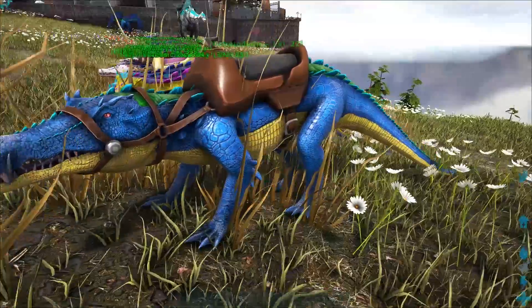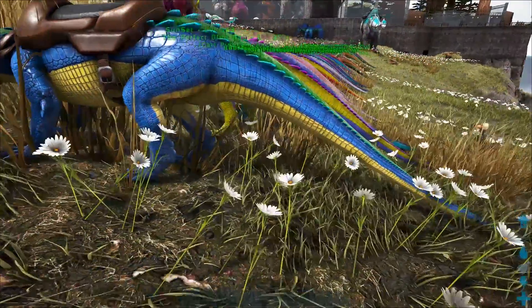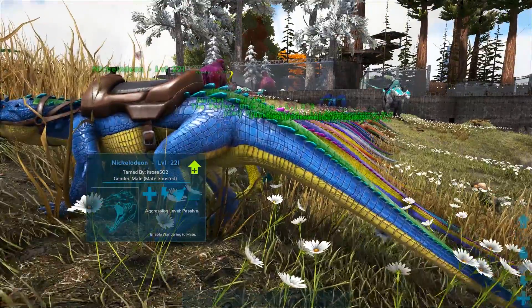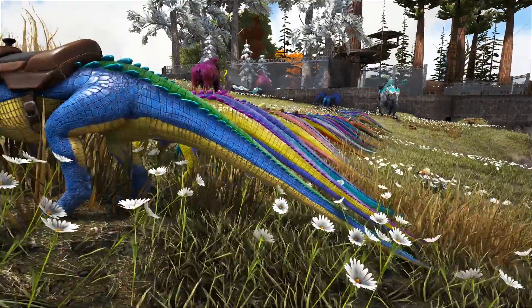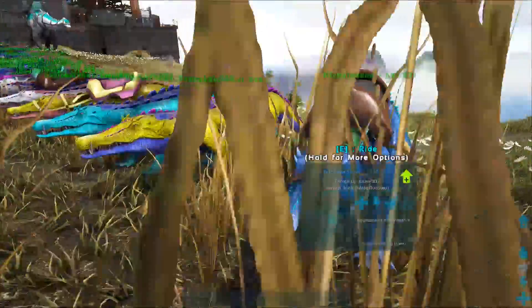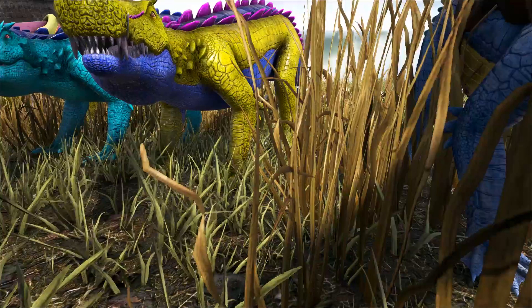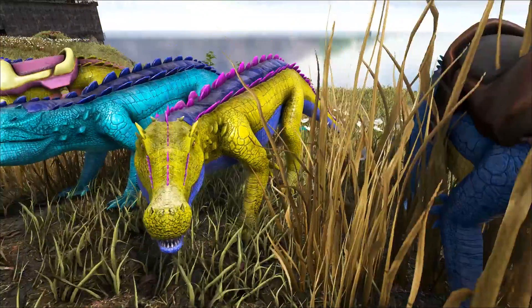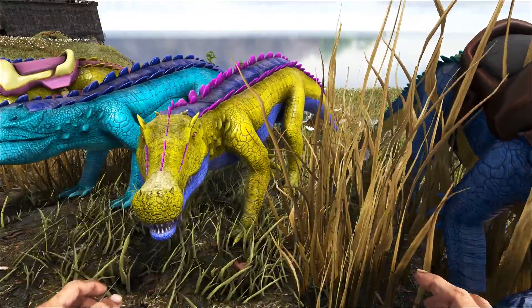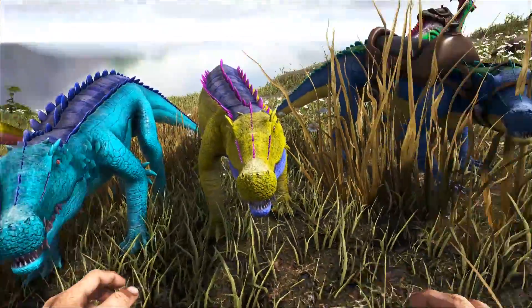So this one is named Nickelodeon, and this is number one. Capro mutations look frickin' amazing. We got yellow, blue, green, and cyan. That's a really good color combination, me likey. Then number two is Sunset, with that really cool blue color that I don't get very often, with yellow, purple, and blue. Man, I need to mutate some more Capros. These things look amazing.